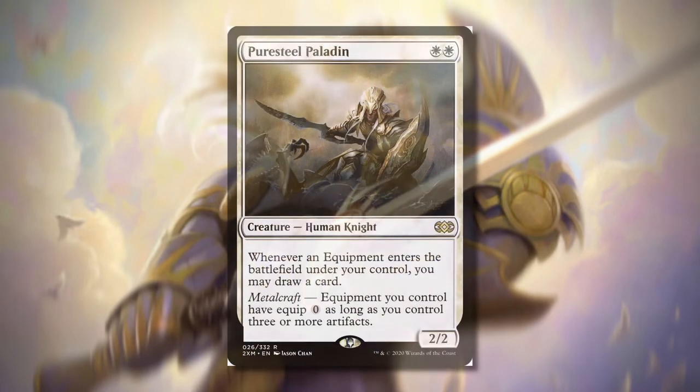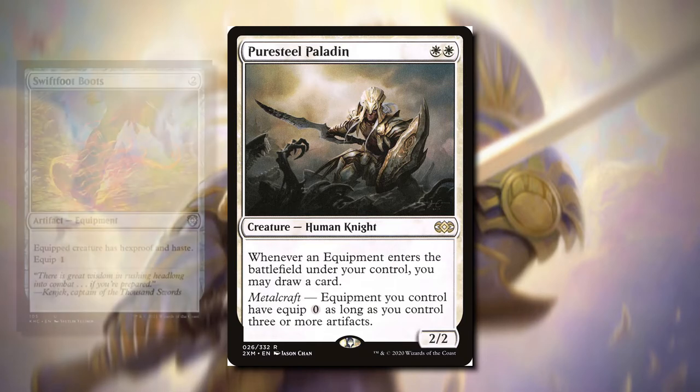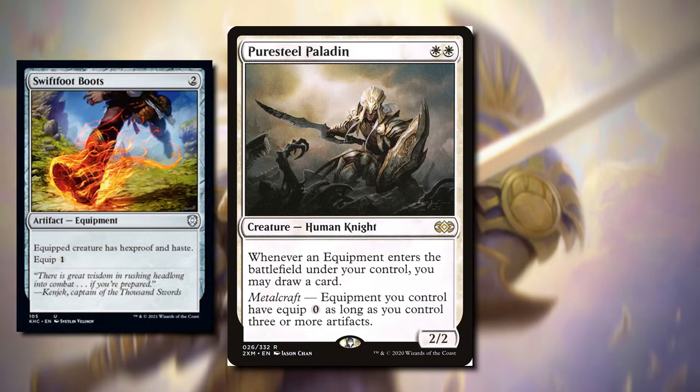Starting off with the creatures that are going to help us draw, we have Pure Steel Paladin. This is all about equipment, so if your deck is focused on equipment entering the battlefield, this is a great one, and it also makes the equip cost only cost zero. You no longer have to pay one mana to equip Swiftfoot Boots, but you can only do this if you have three or more artifacts, which is very likely in an equipment deck.